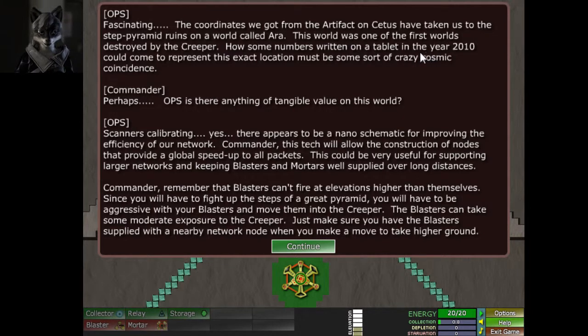Ops, is there anything of tangible value on this world? Scanners calibrating. Yes — there appears to be a nanoschematic for improving the efficiency of our network commander. This tech will allow the construction of nodes that will provide a global speed-up to all packets. This could be very useful for supporting larger networks and keeping blasters and mortars well-supported over long distances.